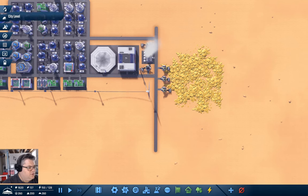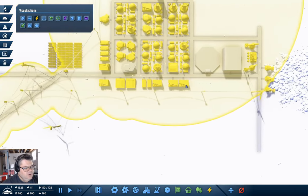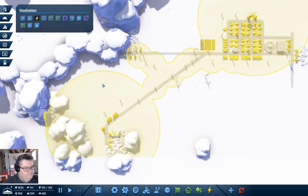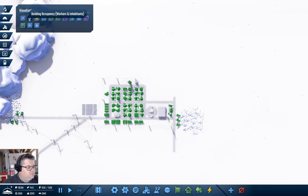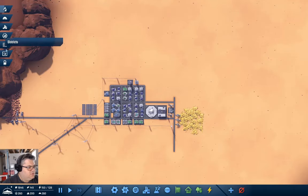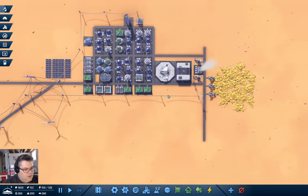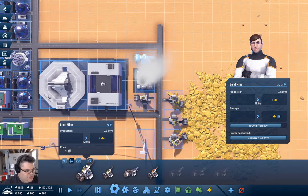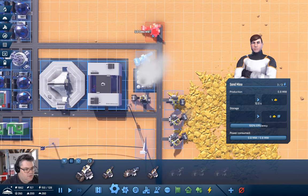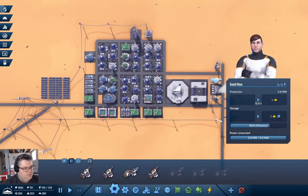Checking visualizations — power should be fine. I need another sand mine. We can put it here — there we go, another sand mine. In production: we need carbon — we're working on that — and we need electronics.